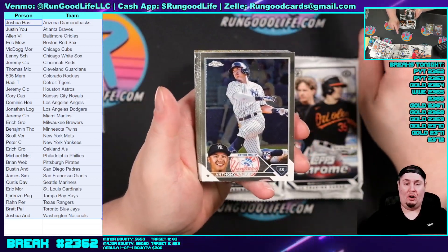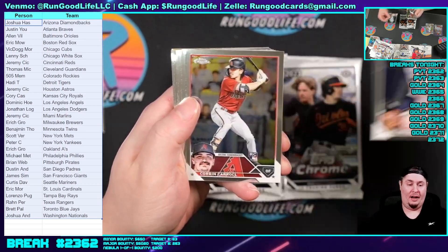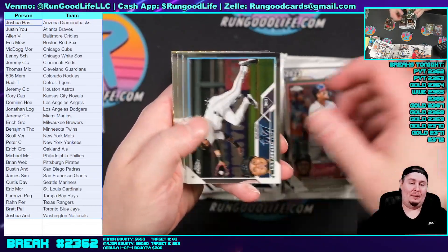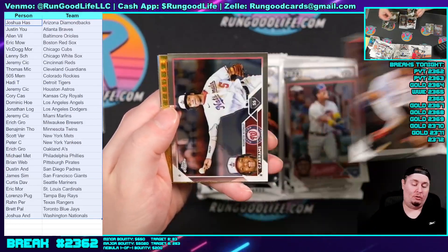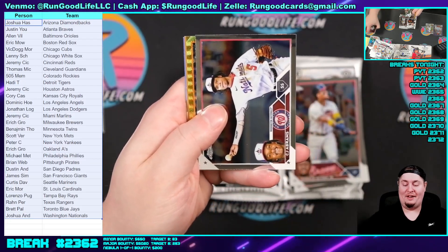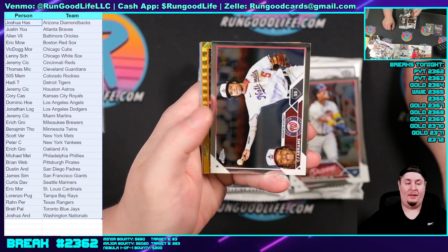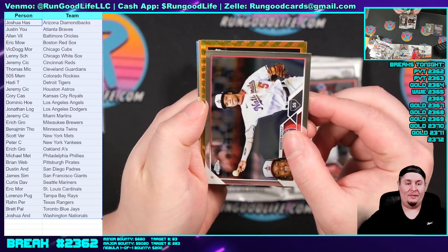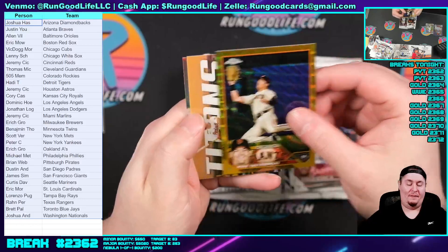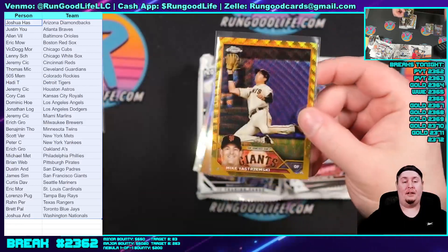I didn't get to see any of the Mosaic Tmall case last night, but I have a case coming, so we'll probably do a half case of it on Saturday. There's a $20 Acuna right there on the buyback. Rafi Devers. Gold wave coming up — do you guys see what I see? Is it really happening for Alan Doesn't Miss? I see orange on the border. Not a rookie logo. It's a Dremskite to 50. Sorry, Alan — he misses sometimes. 19 of 50 on the Yaz.